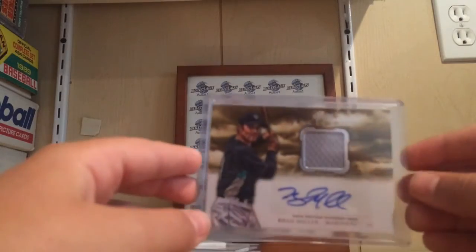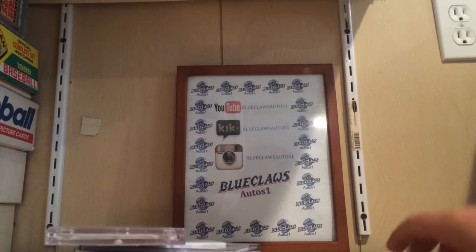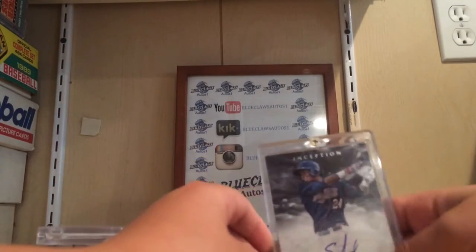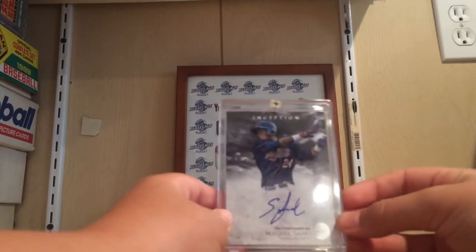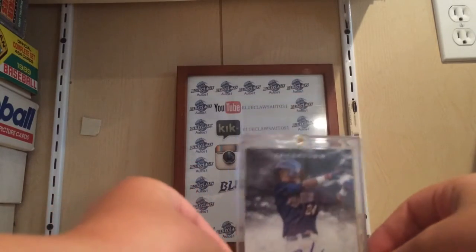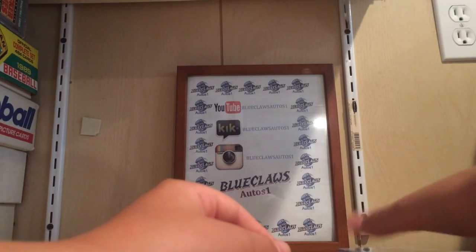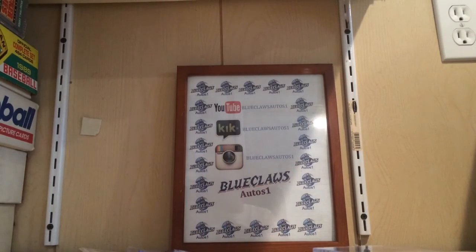Brad Miller jersey — gray. Probably the nicest card I have in the set is the Miguel Cabrera-style one. I don't know what that autograph is, but it's also in a nice case. So I got a good amount of them. Thanks for watching YouTube — this video was kind of long, five minutes. I'll post a video tomorrow or tonight when I get the Cody Ash autograph. Thanks for watching.